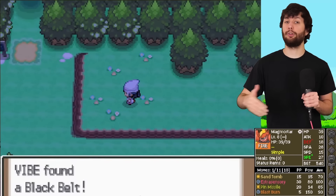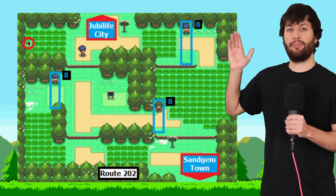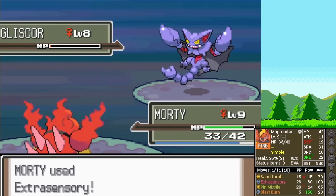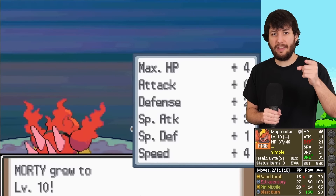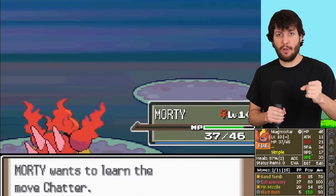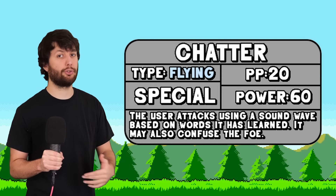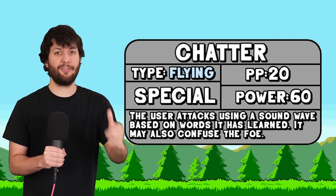Now we start the actual run. We pick up all the items on our way to Route 202, where we defeat all the trainers and pick up the one item — aka clear it out. While defeating the second trainer, we beat a Goliath score. We get our first learned move: Chatter, a 60 base power flying special move, which is great for our coverage — and also the reason Chatot was banned from competitive play.